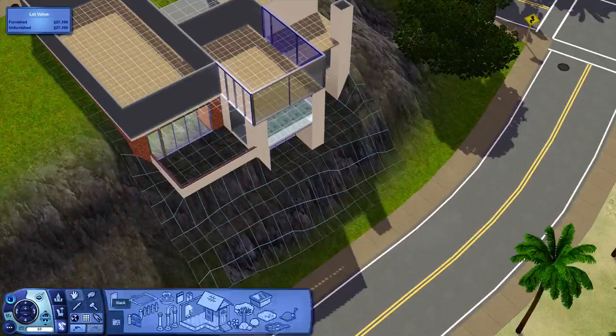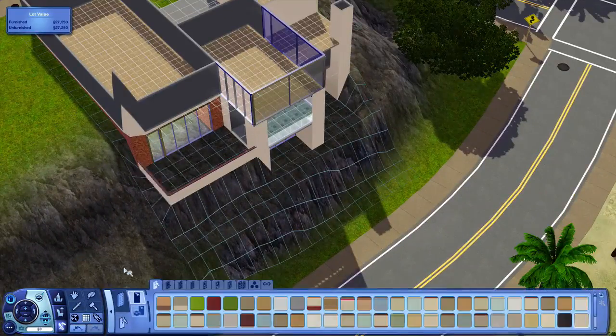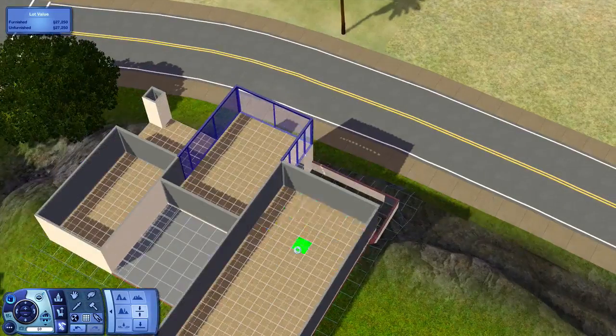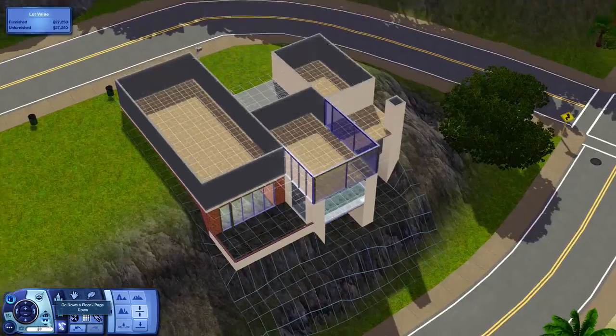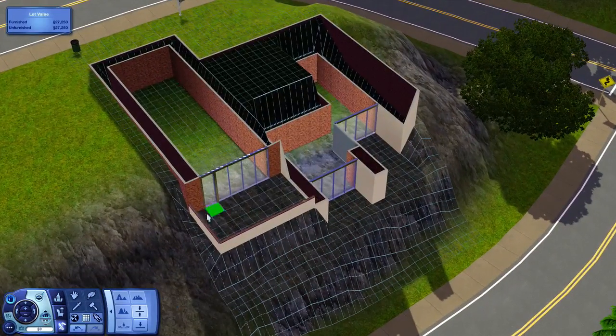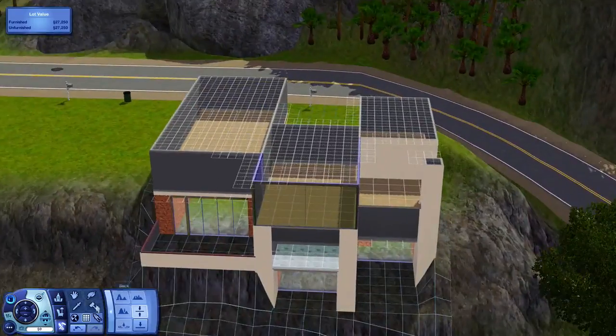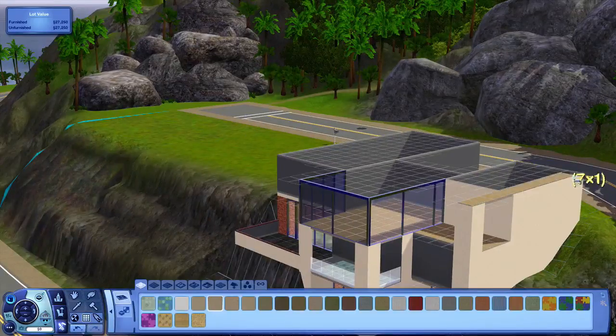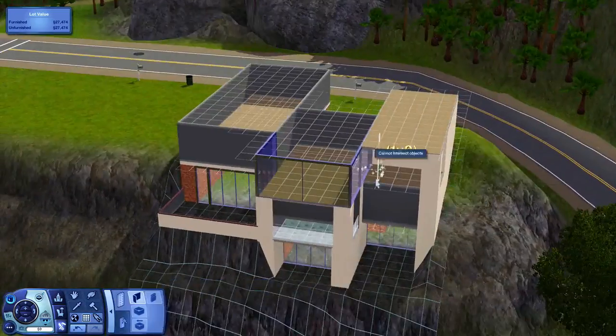One of my friends actually lives in a house on a cliff that overlooks the ocean, and it's stunning. It actually has a similar view to what this house actually has in the Sims, which is pretty insane. Just getting to the point now where I'm almost ready to put a roof in.